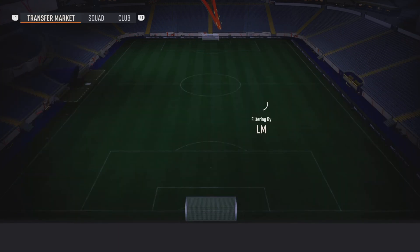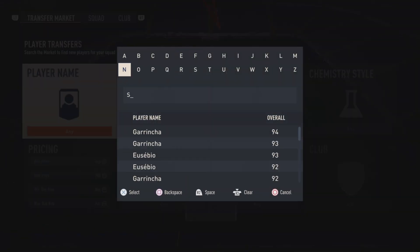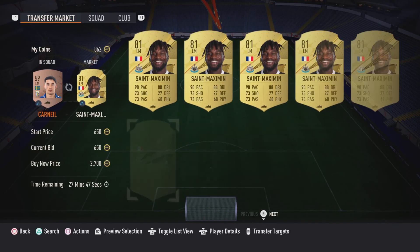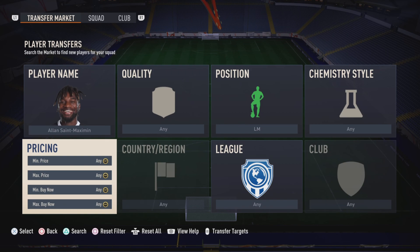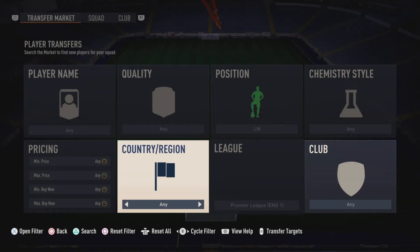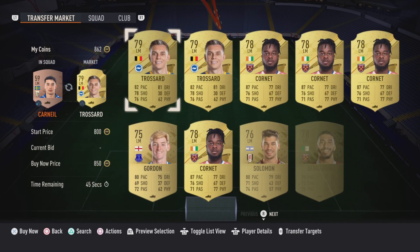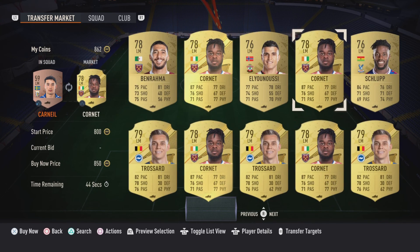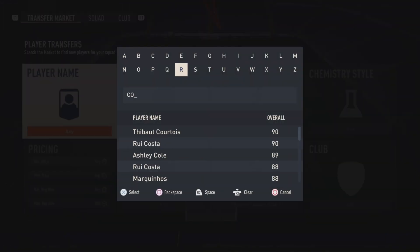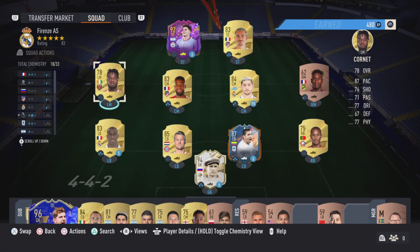That takes us up to 862 coins. I think we should get rid of Carneel for 900 coins and see if we can bring in Saint-Maximin, who would be a very good addition to the team - but I think he's too much. If we can bring in a Premier League left midfielder for 900 or 850 coins - I think pace is going to be quite important so Corne might be the option. We're going to go for Corne as our first new addition to the squad. Corne has been added!